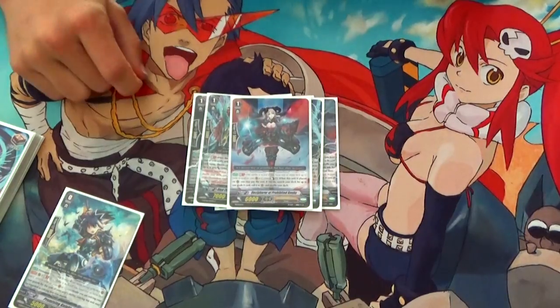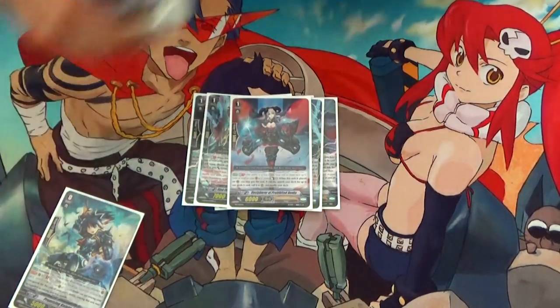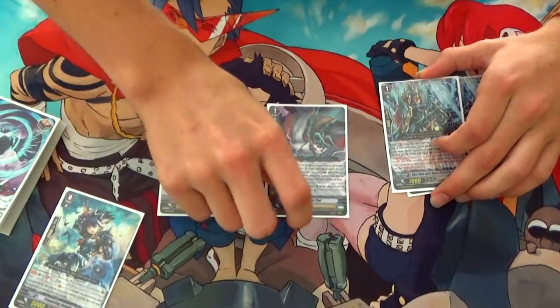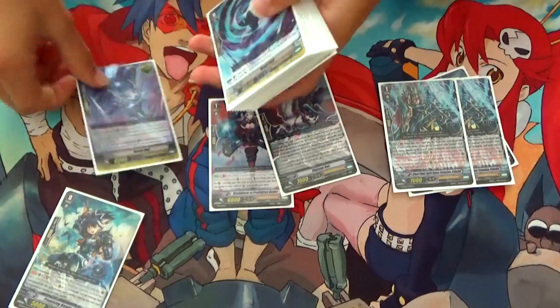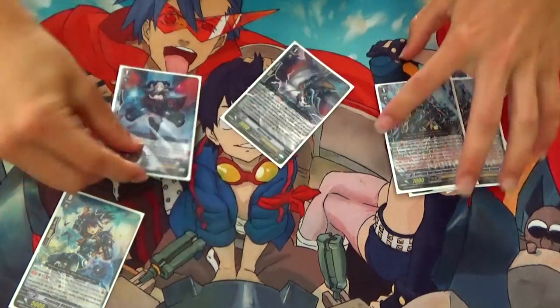One Decipher of Prohibited Books: GB1, on call, counterblast 1, call a Grade 0 from deck. So the turn you use stride skill, you can call, use skill, and then — like Aura Geyser Doomed — wipe out all three units, draw, and countercharge. It's just nice to counterblast 2 and get 3 units on the field. I only need a tech of 1.